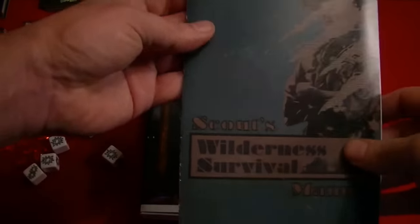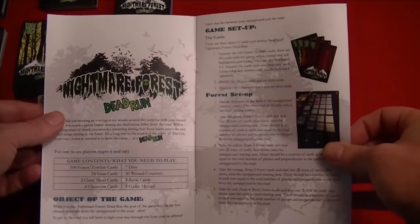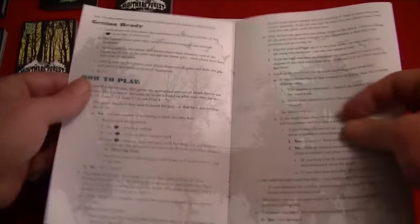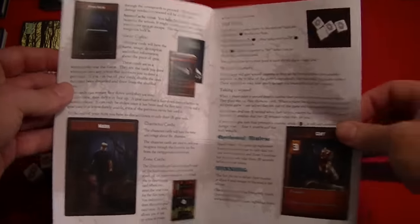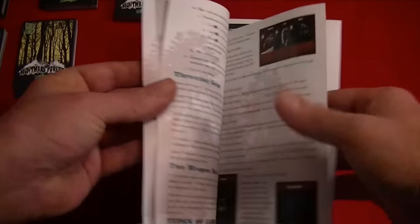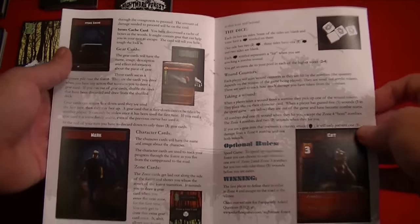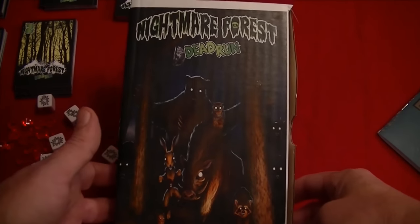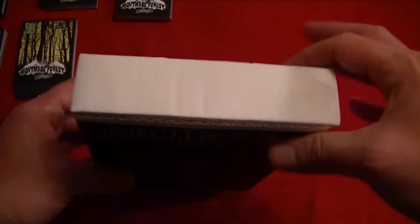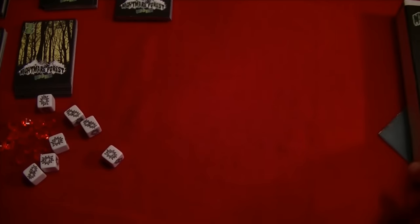It does come with a small rule book — we'll take a real quick peek. The rules I've got right here are not the finalized rules, but as you can see, there are already plenty of illustrations and examples of play. Only five or six pages of rules, to be very honest with you. That is the little box it comes in right now, and I'm sure the box will be much nicer quality once we see the Kickstarter arrive.